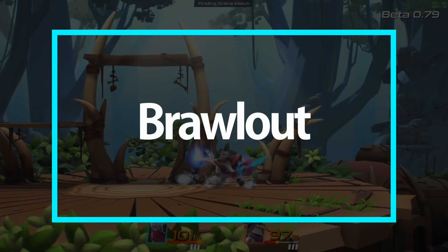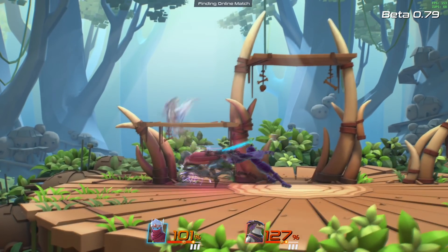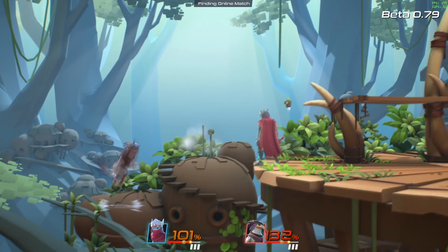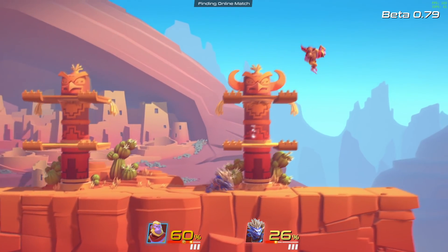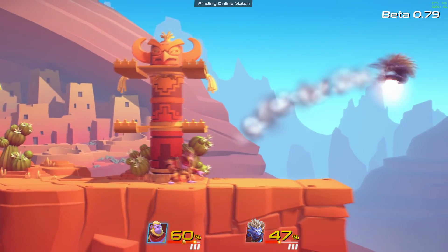Brawl Out is a platformer fighting game that's currently out on Steam Early Access and it's coming to PS4, Xbox One, and recently announced the Nintendo Switch. The developers were kind enough to send me a code for the beta to try out the PC version and I want to give you guys my first impressions of the title so far.